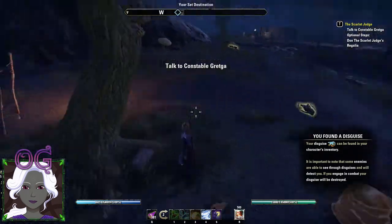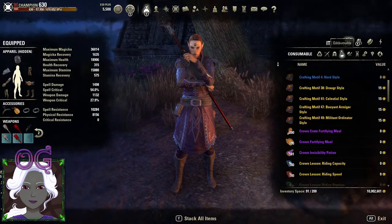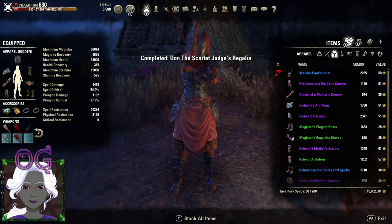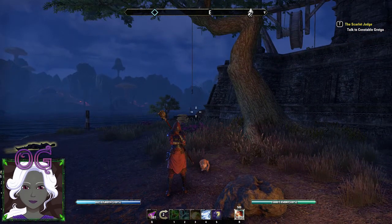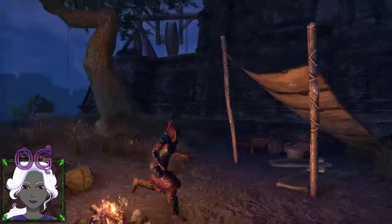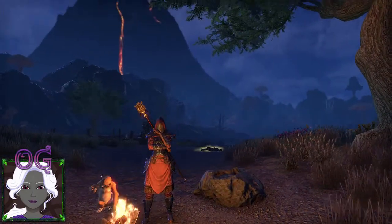It says: Dawn the Scarlet Judge's Regalia. I'm wearing a costume from before — let's see if it works on a costume. Yep, there we go. So this is the Regalia. Very nice looking stuff. This is one of the best costumes I've seen that you can get inside the game, and not from the Crown Store. It's pretty cool.